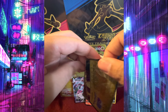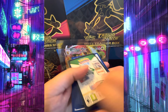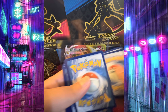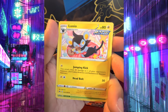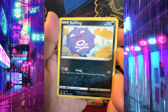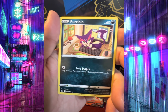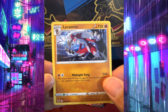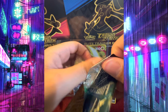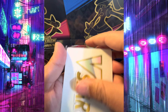Pack number four. Like Energy, Shaymin, Trekking Shoes, Luxio, Sunkern, Koffing, Dewdrop, Salandit, Pyroar, Reverse Holo Dubwool, and Beastie.